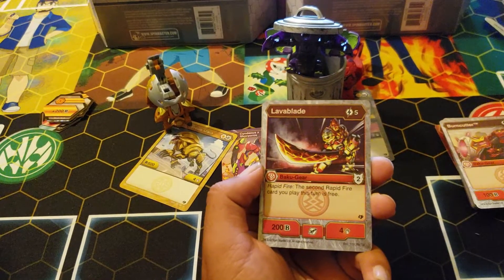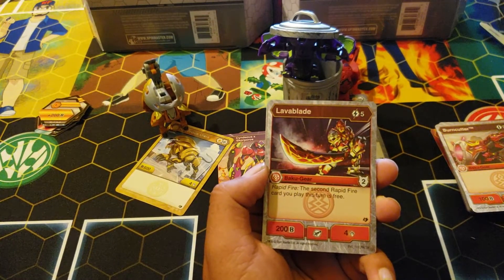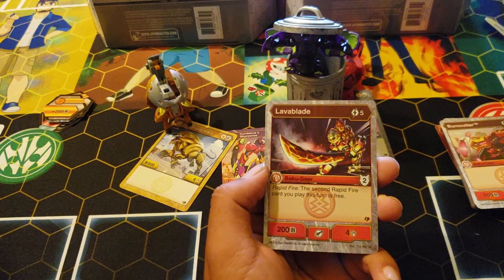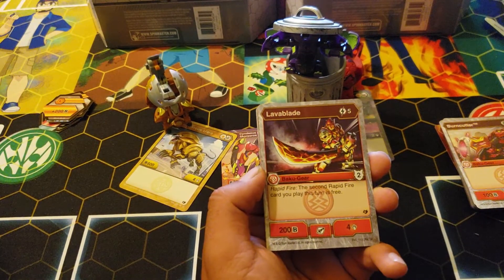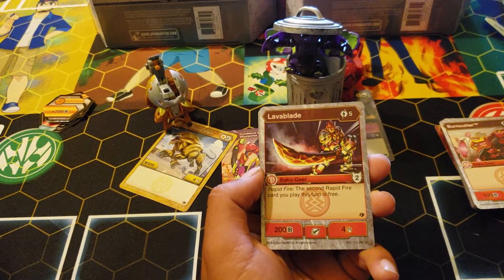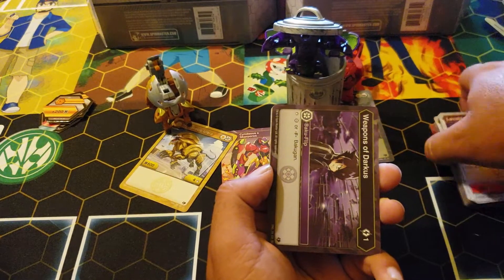Lava Blade — beautiful artwork. Five cost, two armor, two for rapid fire — this is free. I'd play this in rapid fire because it basically counts as a three damage stop. You don't stop the whole attack, just three damage. My one card that I have two of — Weapons of Darkness again.